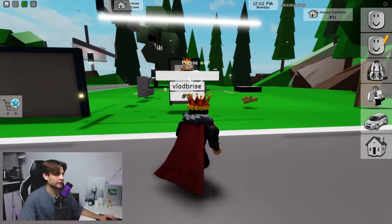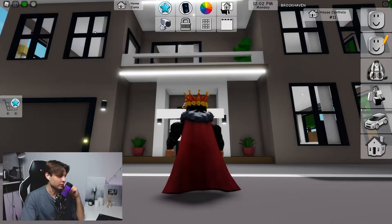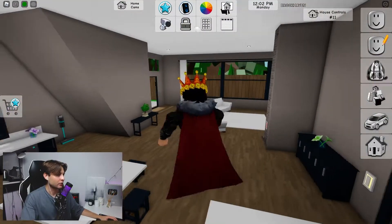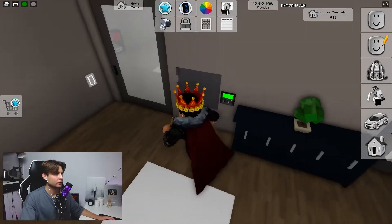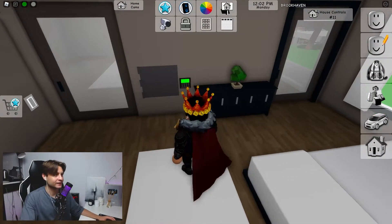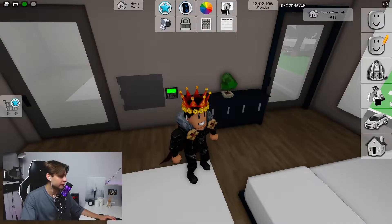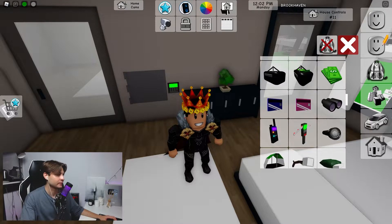If you like to play hide and seek with your friends in Brookhaven, this is very useful. We need to go upstairs right here on the second floor. So we found this safe, and here we have a hiding place — the best hiding place in Brookhaven.